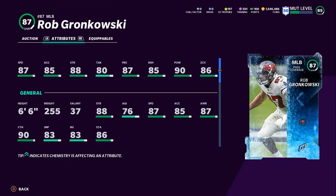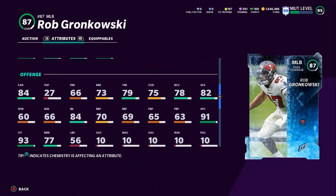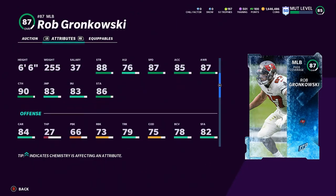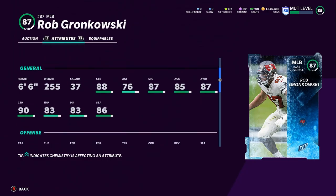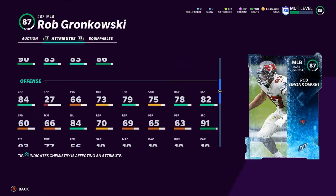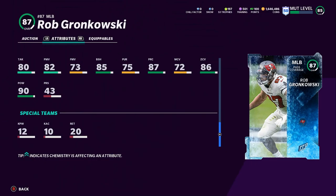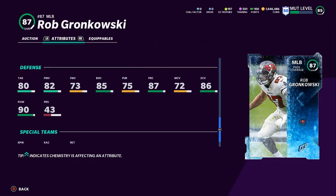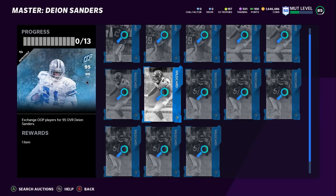The 87 speed will hurt — he's definitely not going to have safety speed — but he does have 91 spectacular catch, 93 catching in traffic, and 90 catching. He'll have some crazy animations winning coverage and contested catch situations. Cards with catching in traffic above 90 usually have pretty glitchy animations on defense, which is very rare to even see. He also has some trucking and after-catch stats, plus 80 tackle, 82 hit power, and 85 block shedding — there's a chance he could find a spot on the team.